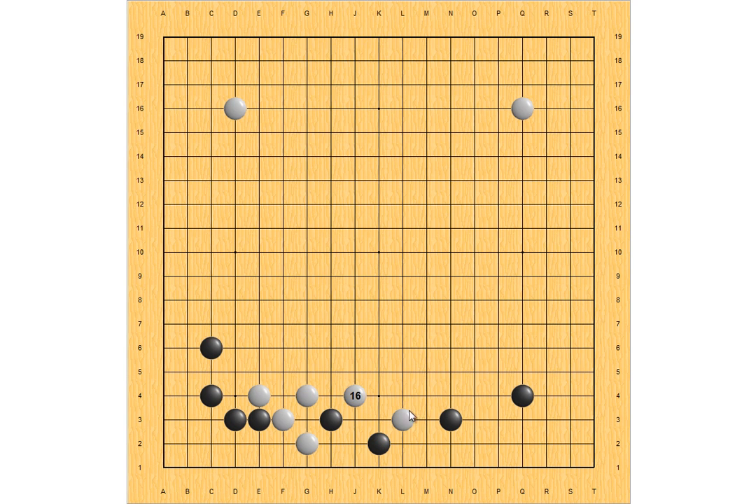How about this White move? Black can play here, White blocks, White extends, White turns and tries to capture this Black stone. But Black won't let it. White turns, Black hanes. Notice if Black just pulls back, White can ladder this Black group — so Black has to play tight. White hanes, Black turns. This result is also good for Black, as both White groups are under attack.